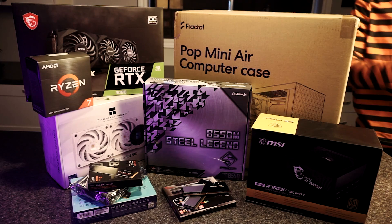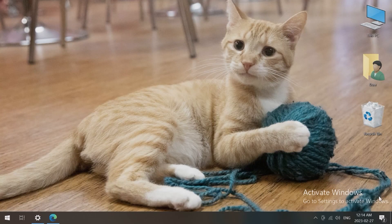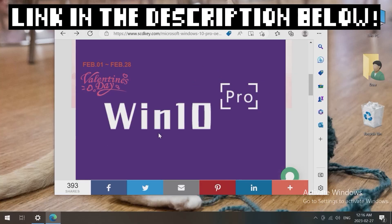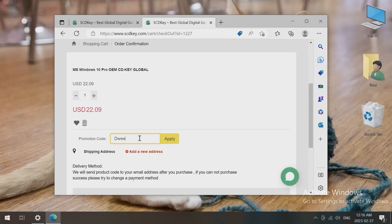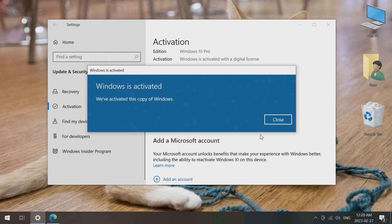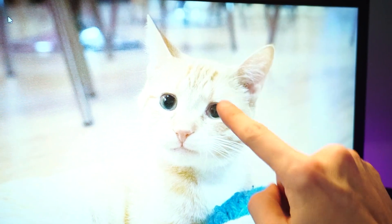Maybe you will be after this word from our sponsor. Are you tired of seeing that annoying 'Activate Windows' message quietly judging you from the corner of your screen? Do something about it and order a genuine Windows 10 key from SCD Key. Go to the Windows 10 Pro page, add it to your cart, and use promo code 'dweeb' to save 25 percent. Activate your copy of Windows, and you can even upgrade to Windows 11 for free.